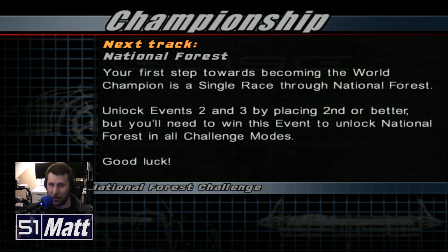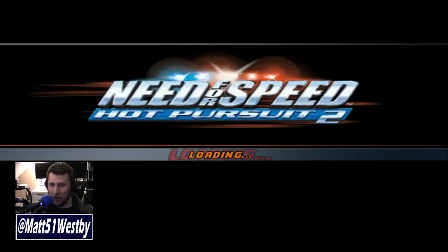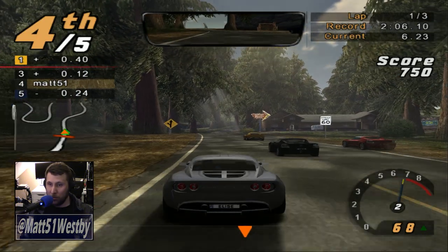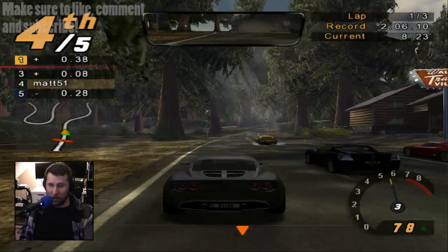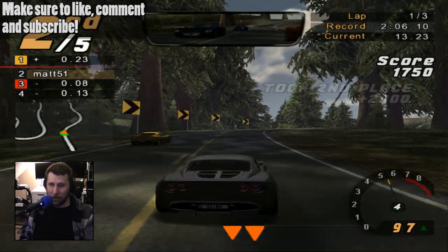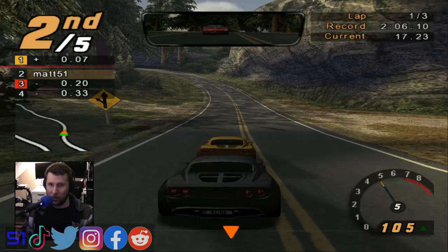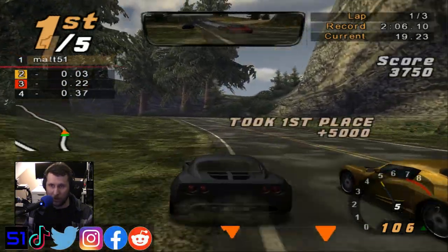Let's go to World Racing and show off the very first event — a Lotus Elise against some other cars on National Forest. One of the cool things I forgot to mention is that not all the time are the Need for Speed edition cars locked behind Need for Speed points, as you can tell through the score up in the top right.